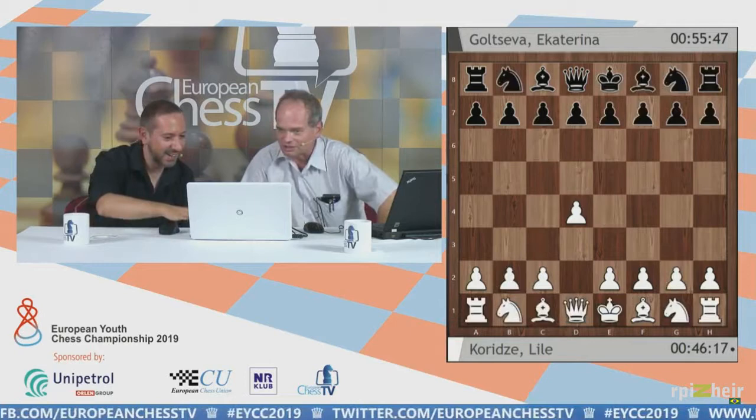Here we have board three. Lille Coritza is white, Coltseva is black, playing with the black pieces. This is your area of expertise — the Catalan. Let's say a Stonewall type of position in the Catalan. After e6 and g3, if you want to reach a Catalan — actually this particular position cannot yet be named a Catalan. A Catalan means that black has played the move d5.